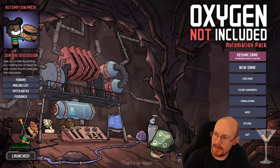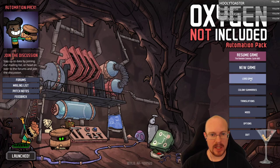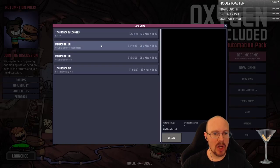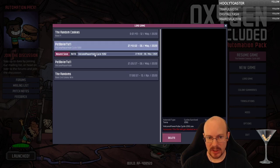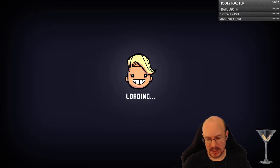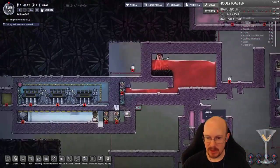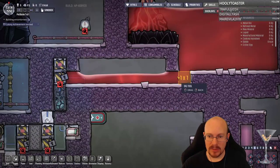Let's jump into Oxygen Not Included today. I have this petroleum boiler tutorial thing with a volcanic power setup. I want to load this up to look at what we're going to build, because the first thing I want to work on today is the volcanic steam power. I'm going to load up this map to remind myself of the build — we're going to build something similar to this.